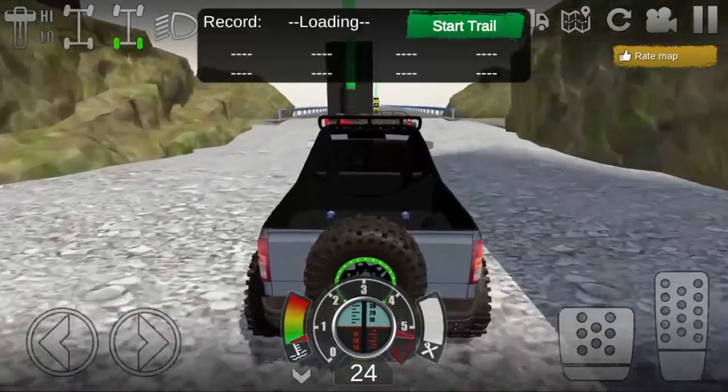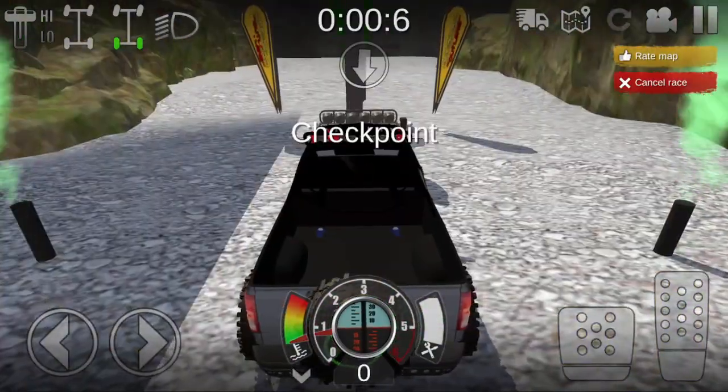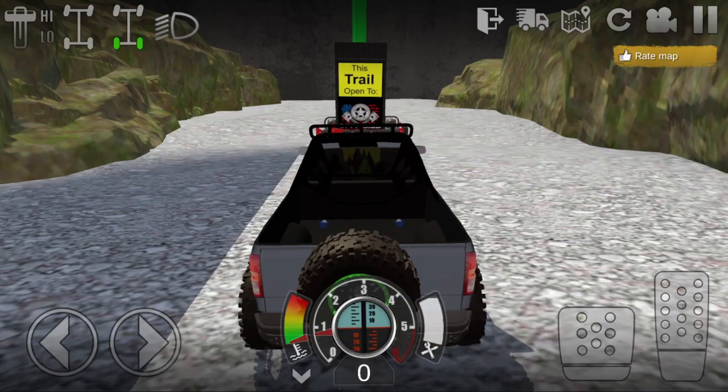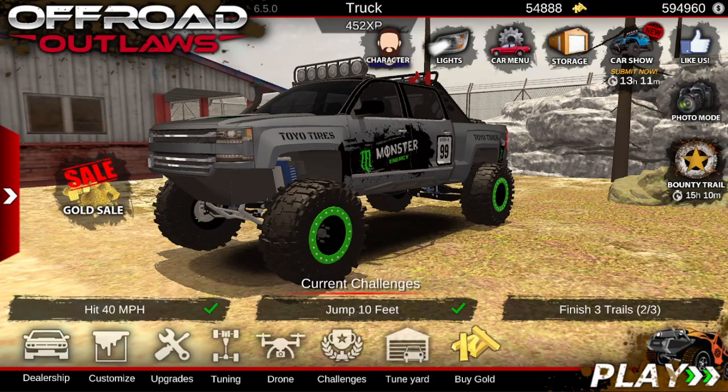Once you do the first trail, just pull straight forward and click start on the second trail — it goes just as fast. You can make six thousand dollars in just one second. And that's how I have it set up — you can just drive straight forward once again to the next trail.